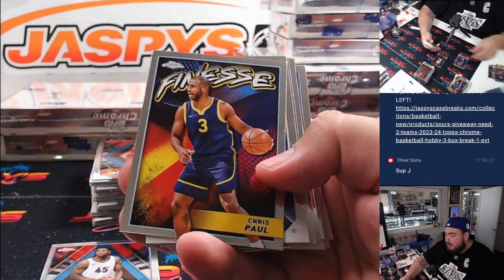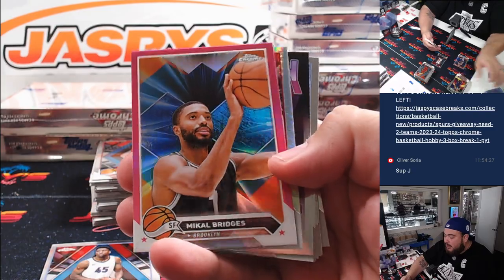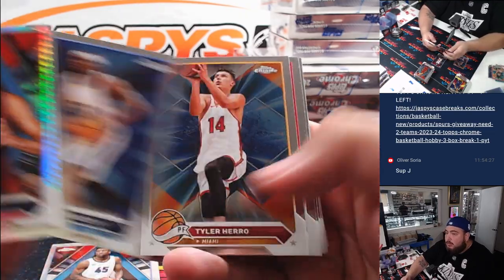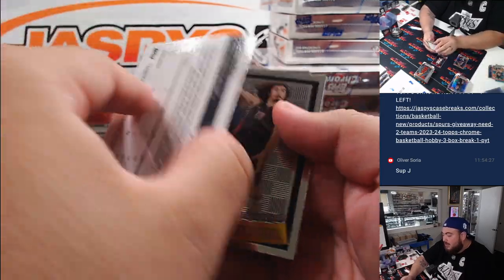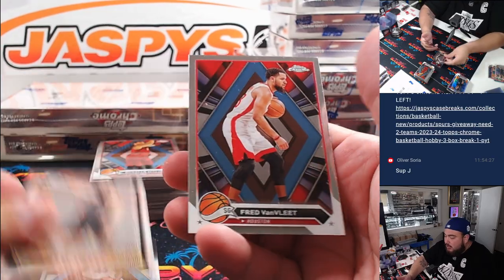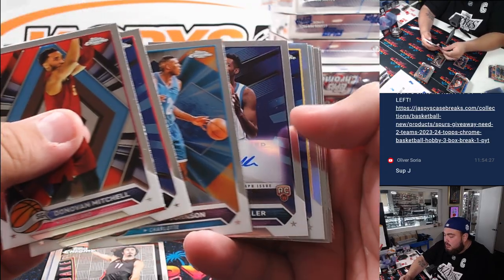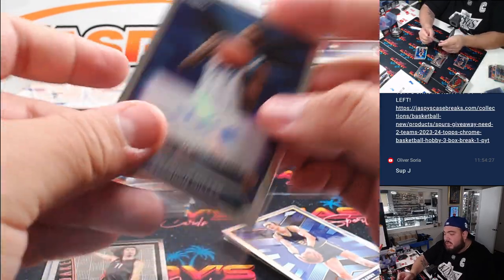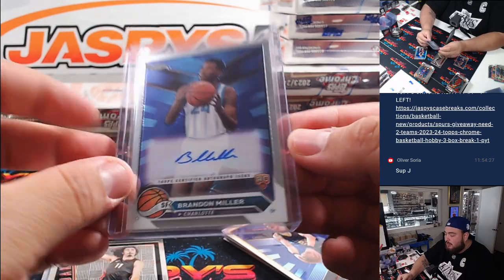Minnesota Timberwolves going to Matthew. We've got Mikal Bridges — a little pink. And then Devin Vassell — a little teaser there for San Antonio to 299, but still San Antonio there. Here's Huckiz. Wow, look at that — Wofford actually has his Charlotte Hornets. Brandon Miller rookie autograph to start us off. Very nice, man.